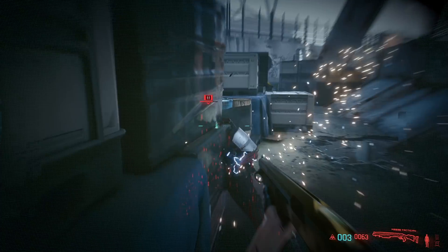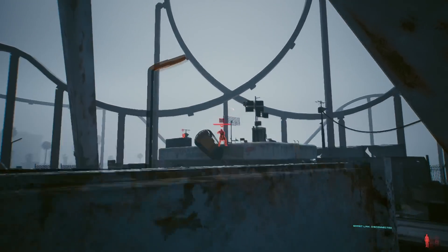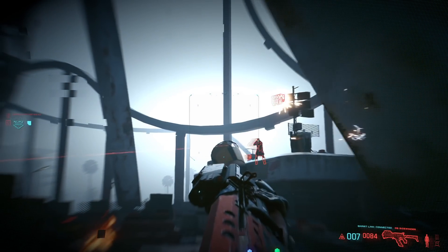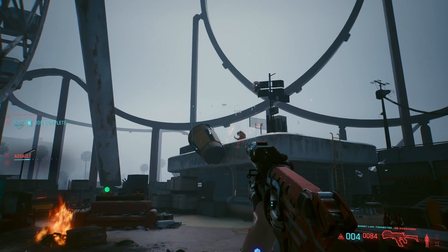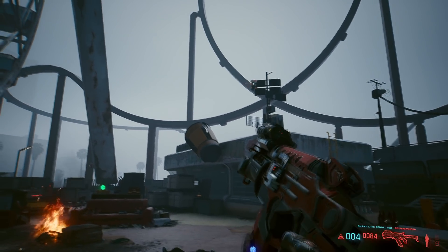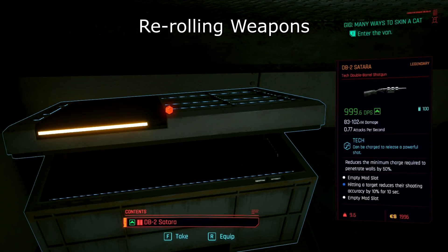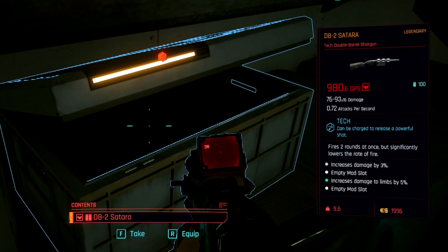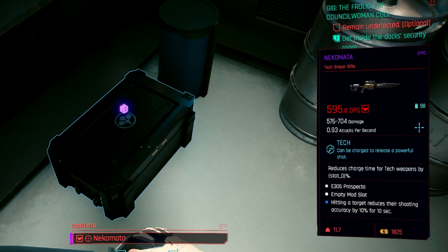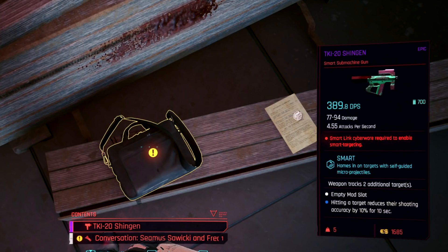The same container can have either a crafting spec, clothing, an attachment, or a weapon. As far as I'm aware, the item in those containers cannot be re-rolled, only its rarity and these new effects. For example, if it's a legendary weapon, then it can either roll as epic or legendary, and it'll also have a random number of mod slots. In other words, if you find a weapon that you like, to get a perfect version, you'll be rolling for quite a while.